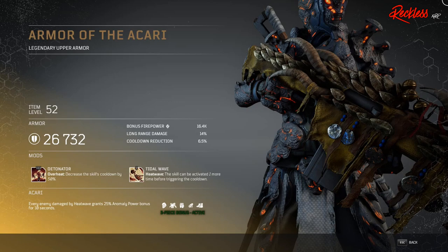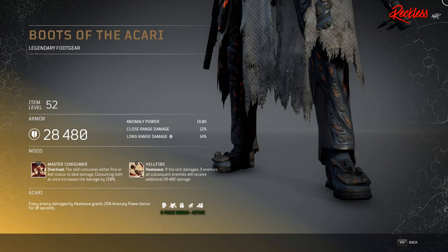First piece of armor is called the Armor of the Ikari — this is legendary upper armor. The Tier 3 mod on this is Detonator, which is for your Overheat and decreases the skill's cooldown by 50%. Next, we have the Boots of the Ikari — this is legendary foot gear. The Tier 3 mod on this is Master Consumer, which also is for your Overheat. The skill consumes either fire or ash status to deal damage.